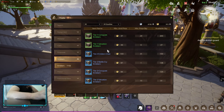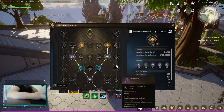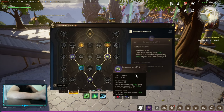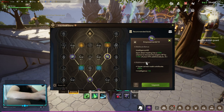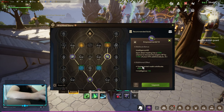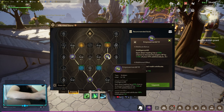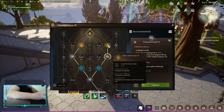Besides empowerments, emblems are the biggest thing here. You want to level up your emblems to level 10, because at certain breakpoints you get additional effects, and those additional effects are really good — for example, this empowerment buffs my upper node.